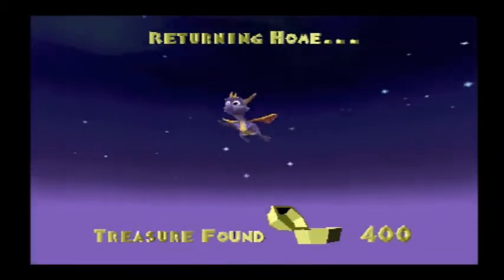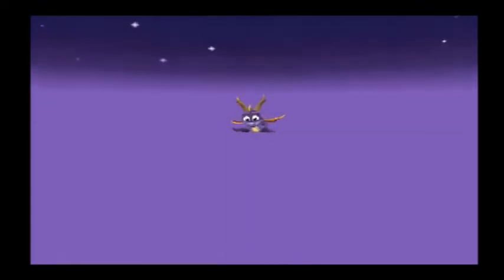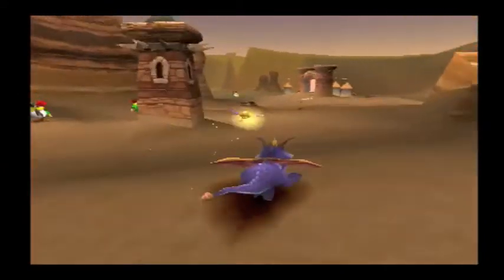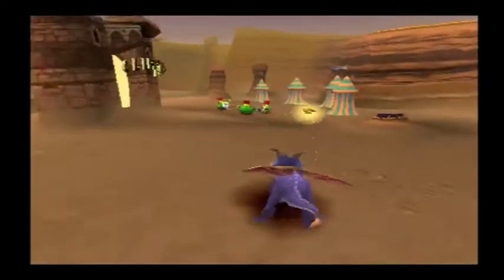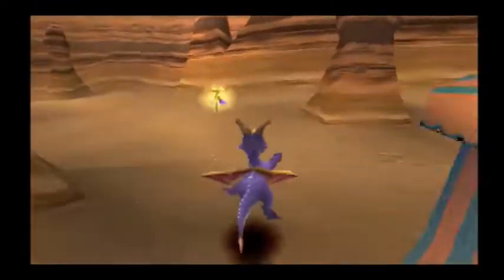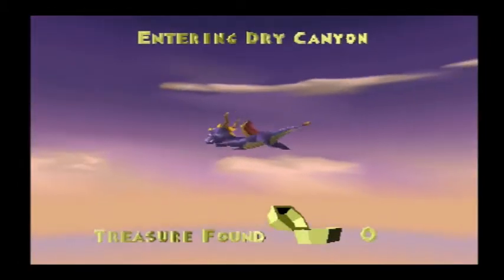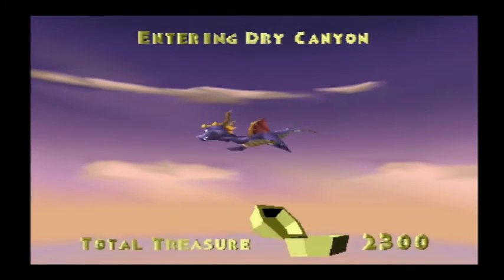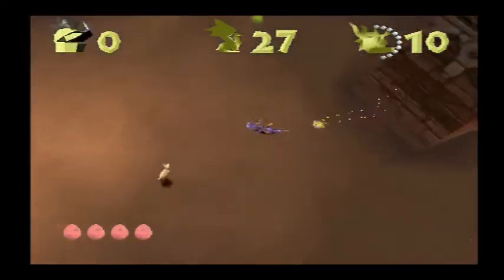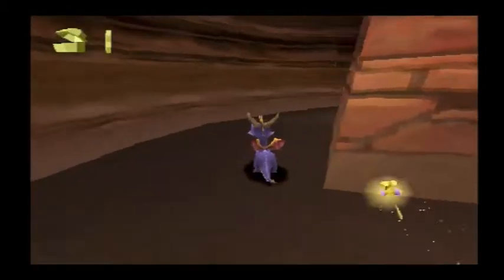This is going pretty well. The next level is pretty short — that Ice Cavern was the longest one in this area. That's Clifftown, we've already been there. What's over here then? Back way back here. Here we go — Dry Canyon. This must be a desert level. I'm not really a big fan of this world. I like the dragons in it, but I don't really like the environment — it's too hot for my taste. I like the ice level.